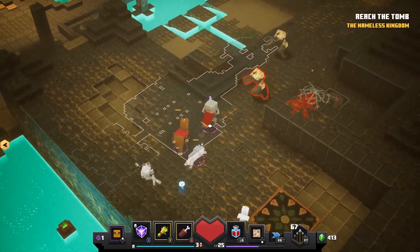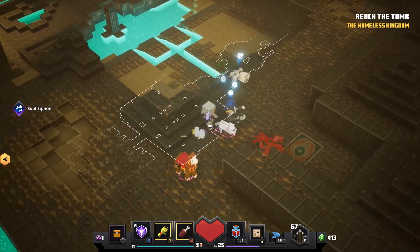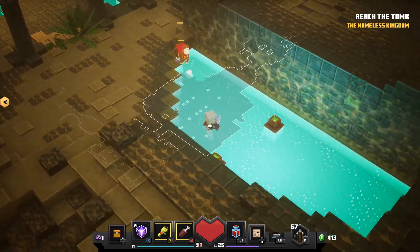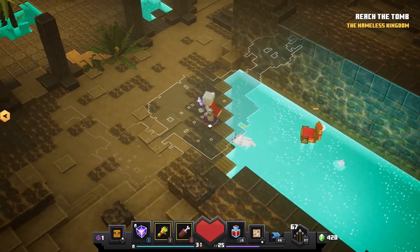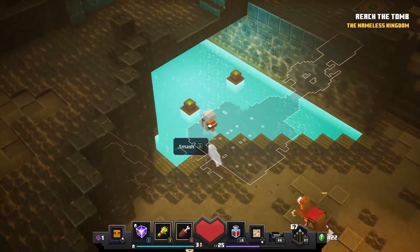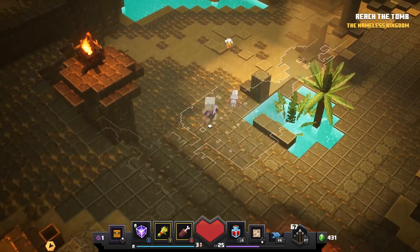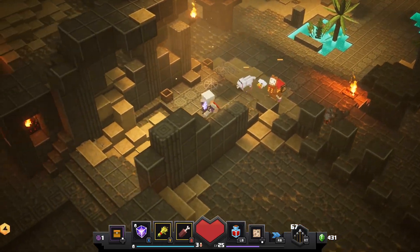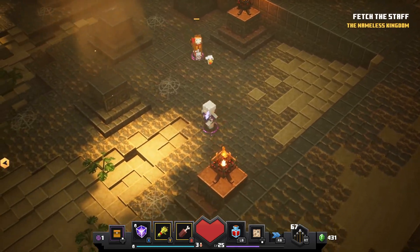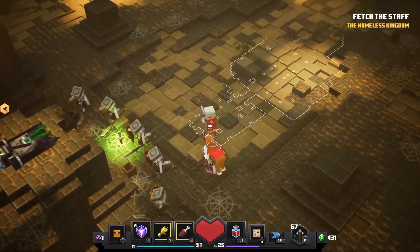You die, and you. Now I see we have a few things over here — emeralds, give me emeralds. Why am I so slow? Is it this water making me slow? Doesn't seem like it. Hello — fetch this staff. So we're going to fetch this staff soon. This area is big. Is that the staff? Yeah, it seems so.